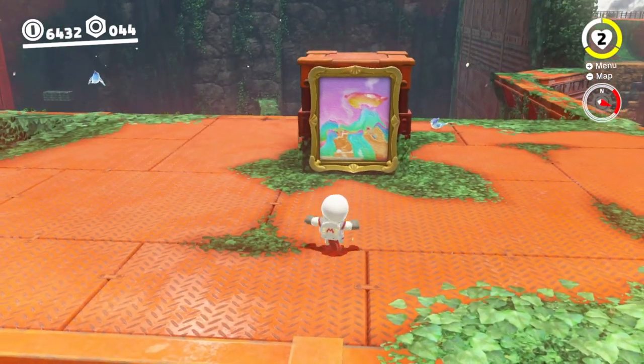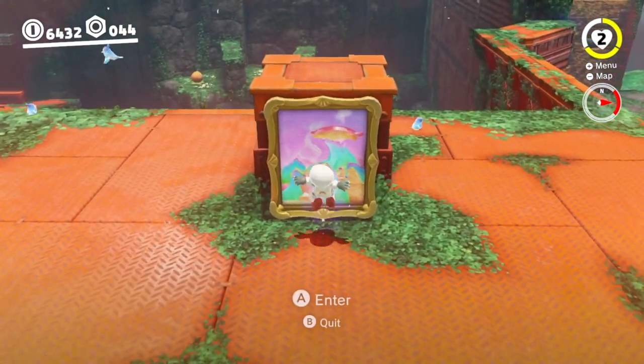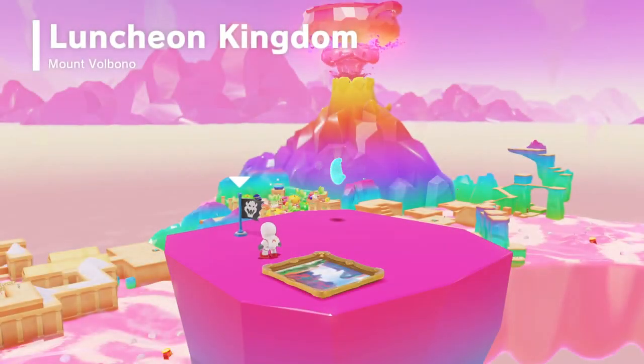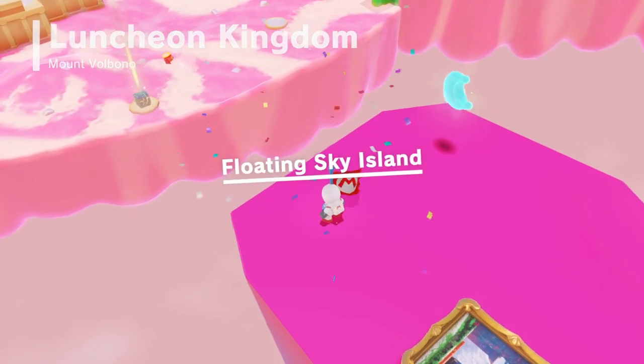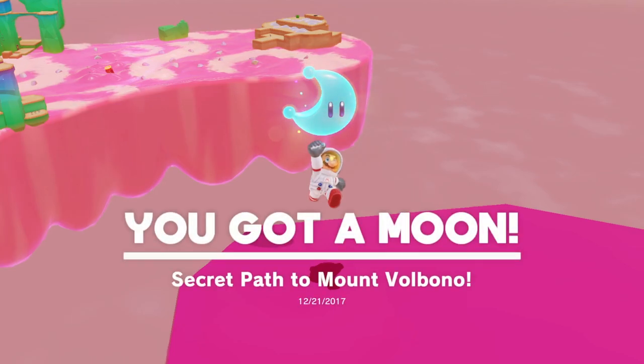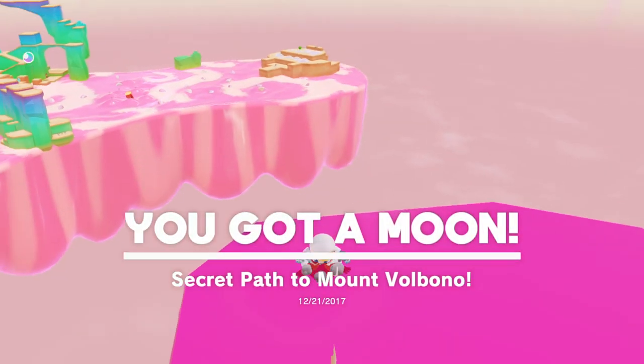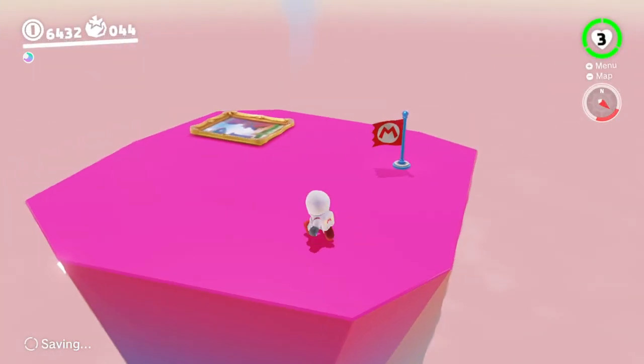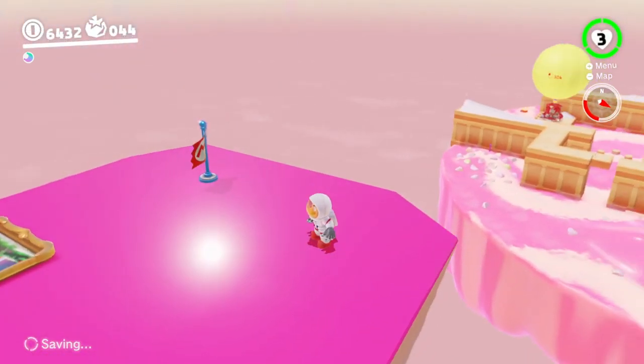Now it's just the case of heading into the painting. Our one looks like it's going to warp us to Luncheon Kingdom. Here we are in Luncheon Kingdom at Floating Sky Island and we can now pick up the moon here. That gives us a secret path to Mount Volbono. That is one of your moons for Luncheon Kingdom, but we found it using the warp painting from Wooded Kingdom.